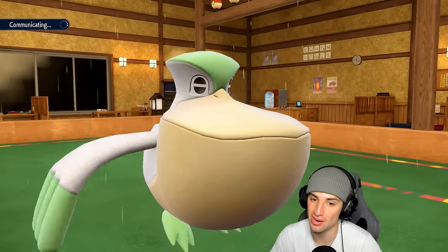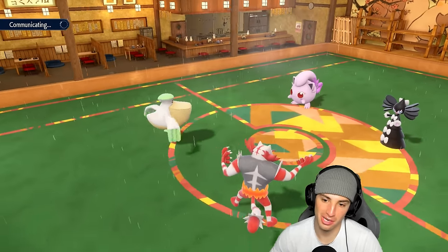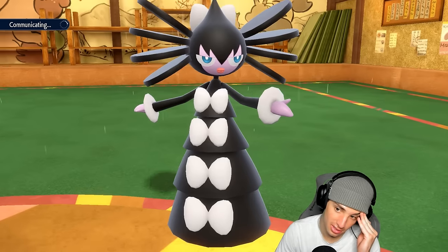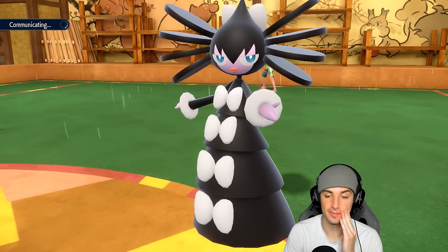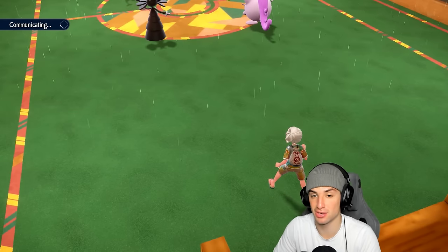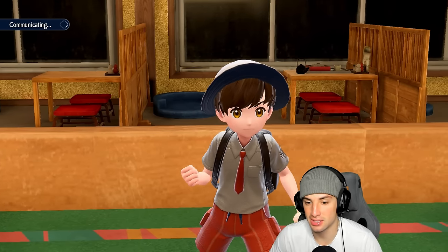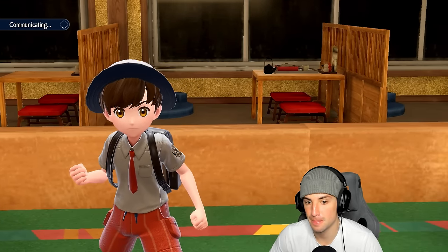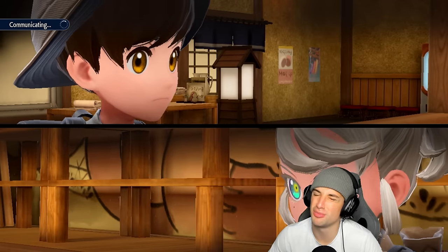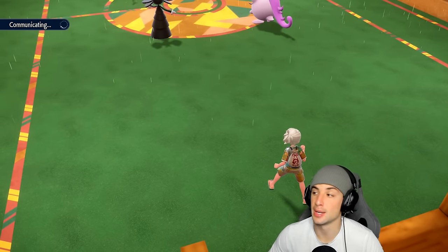Getting a 1v1 situation — I don't mind Arcanine ripping here, but Parasol with Gothitelle is just so good. Now I'm in their head because last time I flip-flopped moves — now they're probably thinking 'is he going to flip flop again?' But I'm not, I'm just staying with the same move I did last time. Instead of Weather Ball we're using Hurricane, which does a little less damage but better than a Disabled Weather Ball.